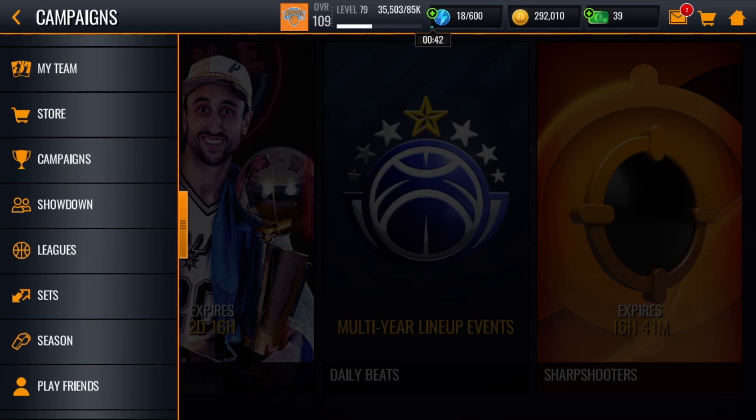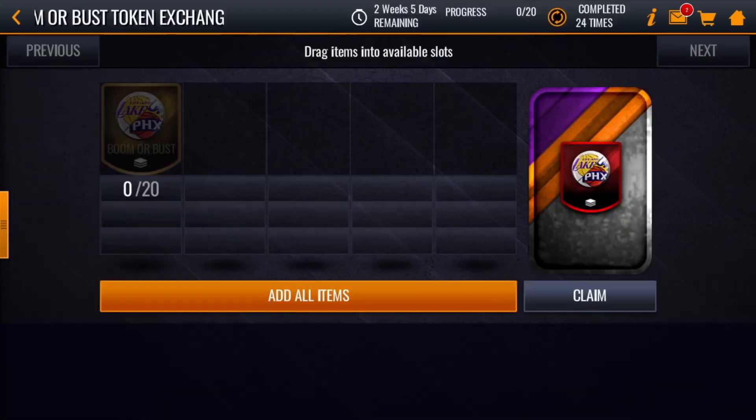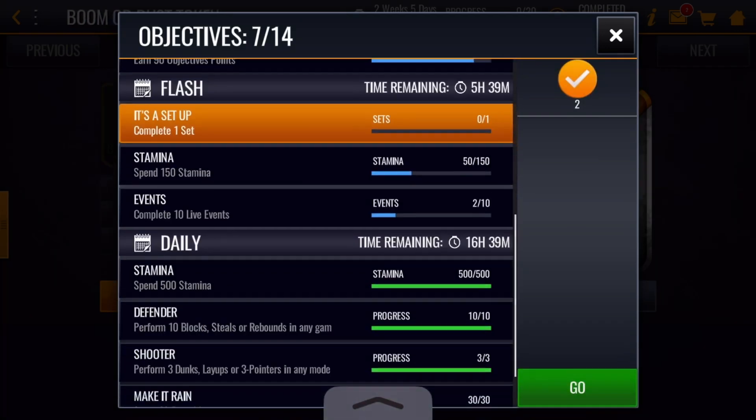The next method is actually interesting and depends on your luck. There's a set that gives you a chance of getting 25 stamina quick sell. If you have a ton of tokens, keep exchanging them because you might get stamina — I've gotten it a bunch of times. It's probably around a 25 to 50 percent chance, so why not go for it? To get those tokens, go to Objectives, complete the events, and you can earn things like 50 Gold Boomer Boss tokens.